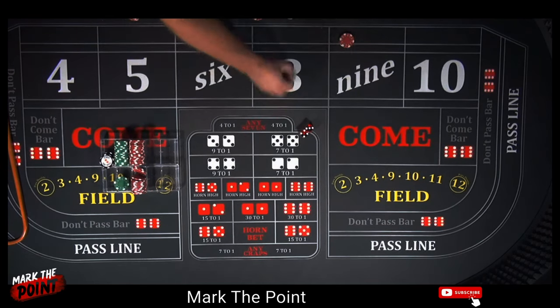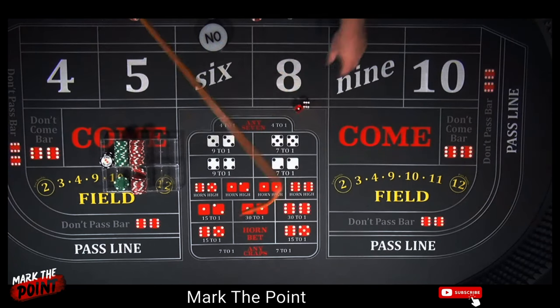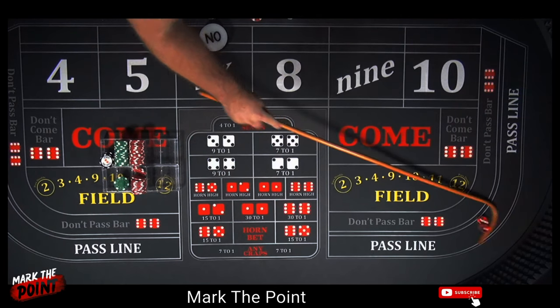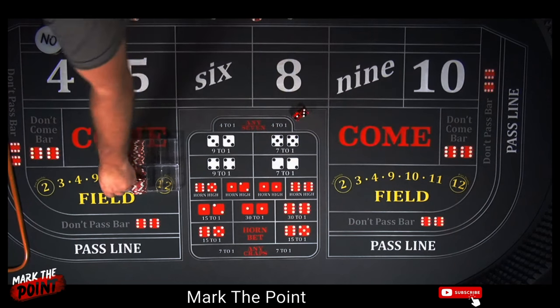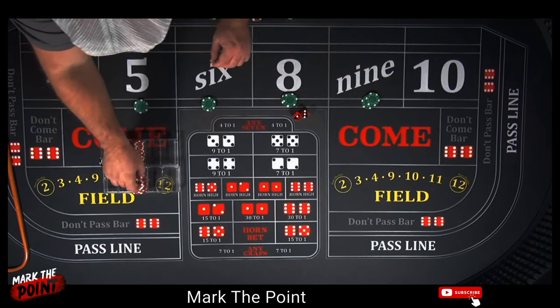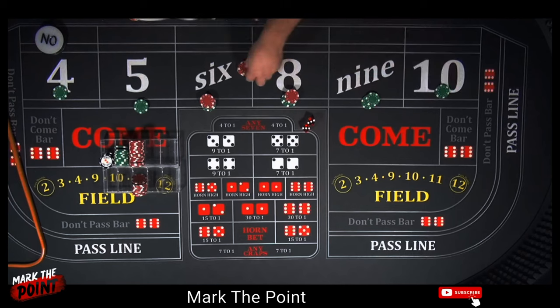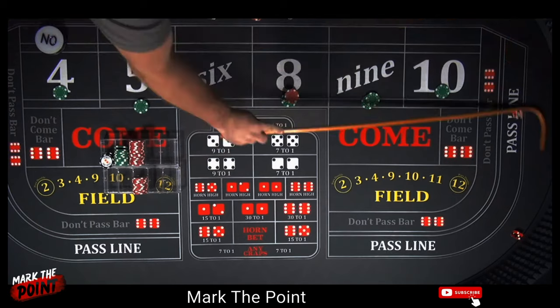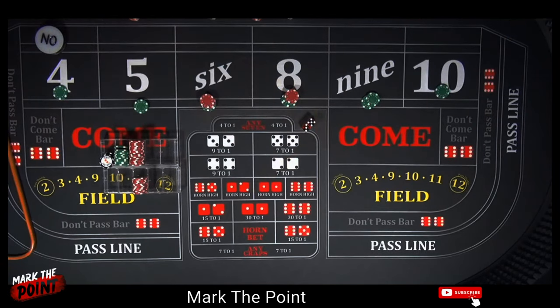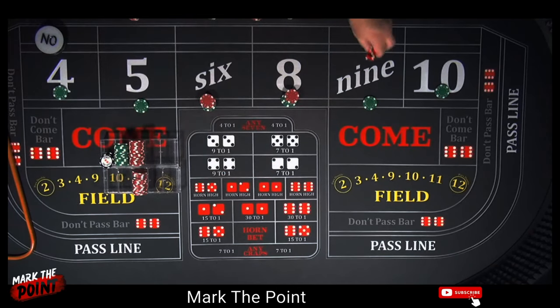There's a seven — didn't do too great. We got about sixteen minutes in. Let's do one more run. There's a seven — frontline winner. New point on the four. Let's go to 220 inside. There's a six — hard six — pays seventy dollars. Grab the four and ten, twenty into the rack. We're down, gotta climb out. There's an eight — five-three — another seventy. Pull down the five and nine, split those, put the rest back in the rack.